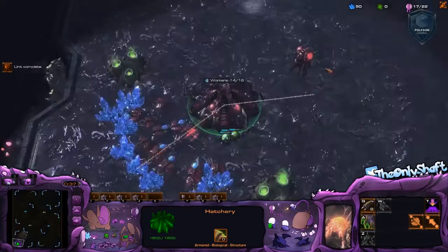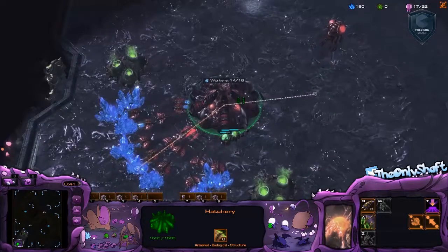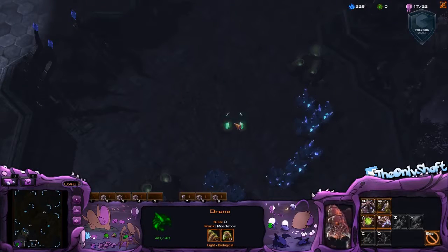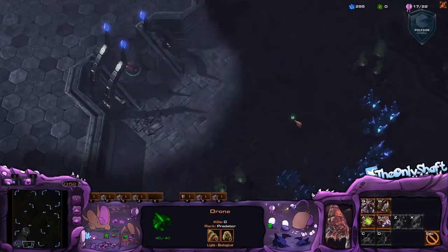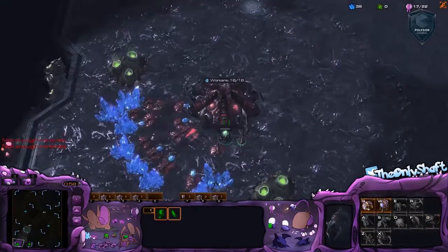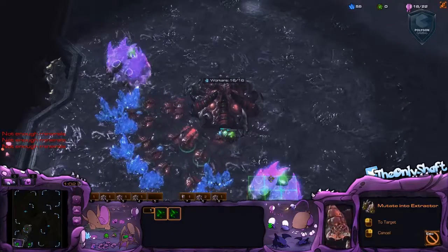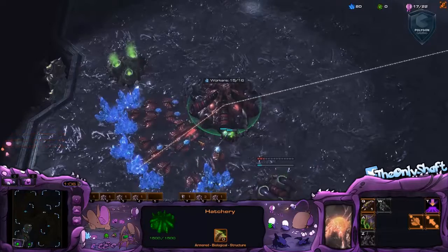So this is the first of five placement matches and of course it's gonna be cheese. I'm playing really rusty and of course the first game's gonna be cheese. I actually end up losing two of these games — one because of a disconnect, another one because I'm bad I guess — and then I end up winning three of them. I want to share them with you guys and talk about what I do right, what I do wrong, different things like that.